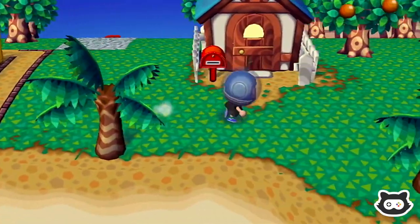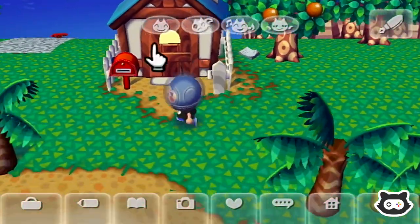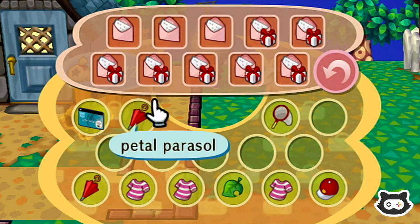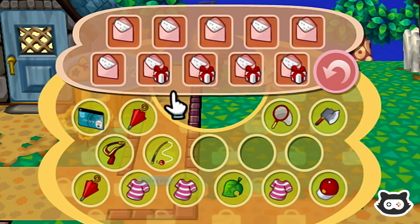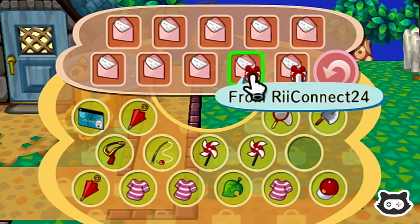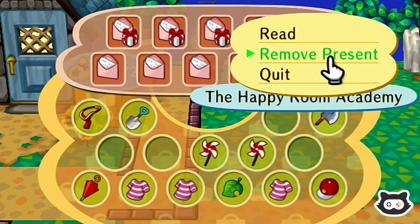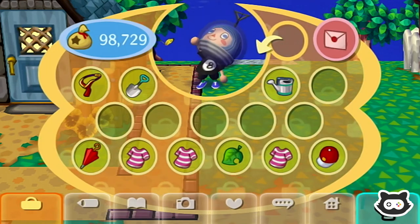Let's just go and drop these invitations off first, otherwise we're going to get confused. Invitations for Mary, which we will do something with shortly. Now we can get all of our tools out because we've probably got something in here we don't need. Petal umbrellas from Gracie — if I said Gladys earlier, I meant Gracie. We've got two pinwheels — red and yellow. Let's put back the things we're not going to need. Slingshot can go back. Shovel we will need. Watering can we will need. Axe can go. We'll carry around a red pinwheel.